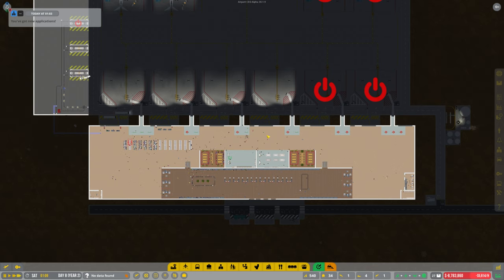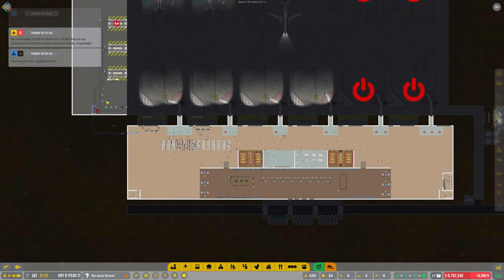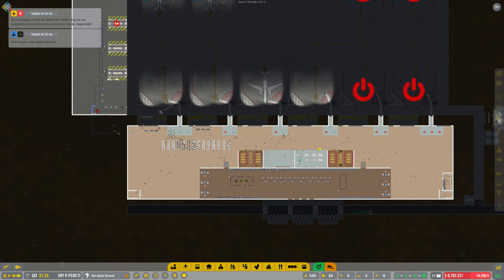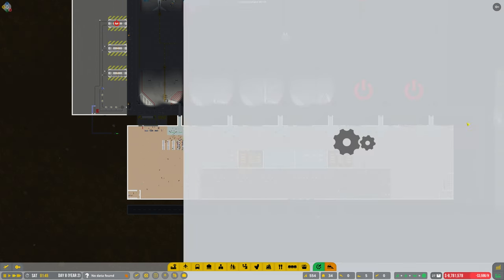So that's another two stands open. Before I do any more, I need to check if this baggage system works really — it's still building to be fair. Let's get another contract on the go as well and get some more offered flights.